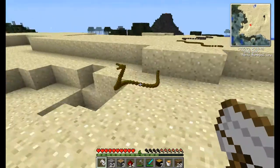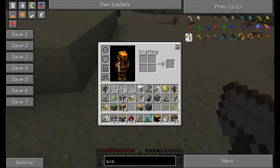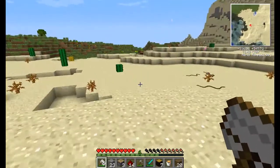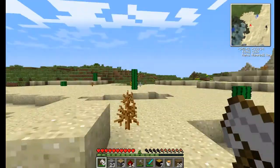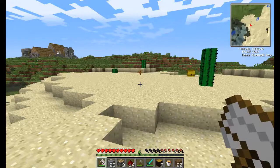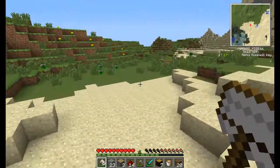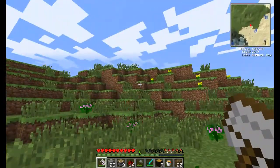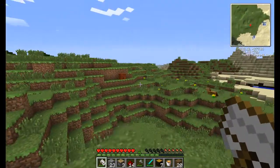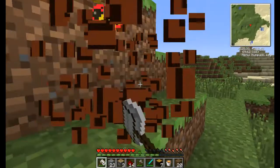Oh, these snakes are from the Creatures mod — very interesting. This is a scoop, the tool I use right here. It's made like this and it's used to break beehives. It depends on the biome you are in. For example, in this biome I think I saw another beehive here — like that one. Here, come on.